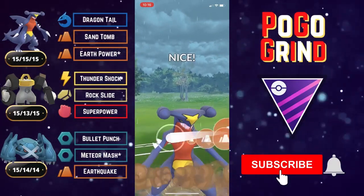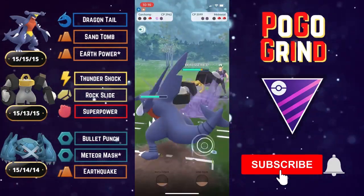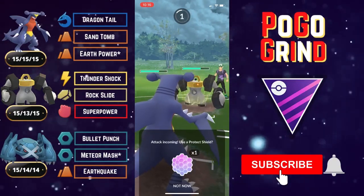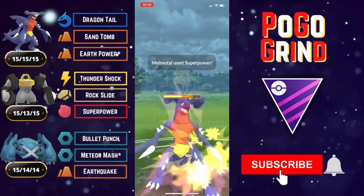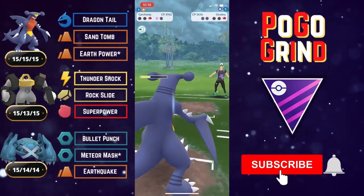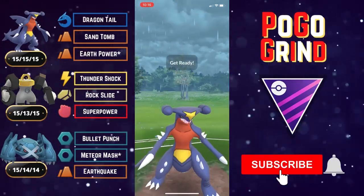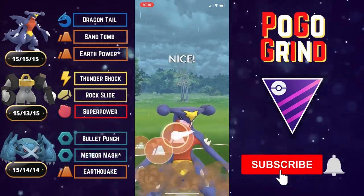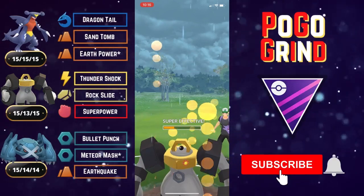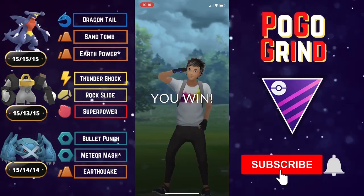We get off a quick Sand Tomb bait — they might have lost track of our energy, might think this is an Earth Power — and they do shield. We're not going to bother shielding either; we resist Rock Slides and a double-debuffed Superpower won't do much. Giratina comes back in and we take out that Giratina. They come back in — shields are down — we get off a super effective Earth Power and say goodbye to Melmetal. What a good battle! Well played to this battler.